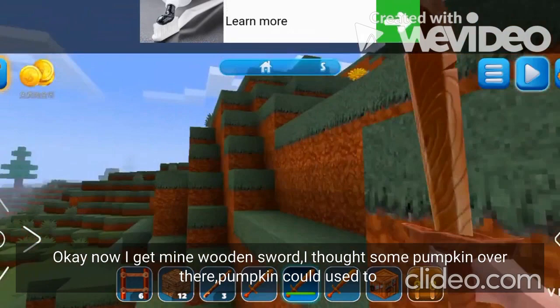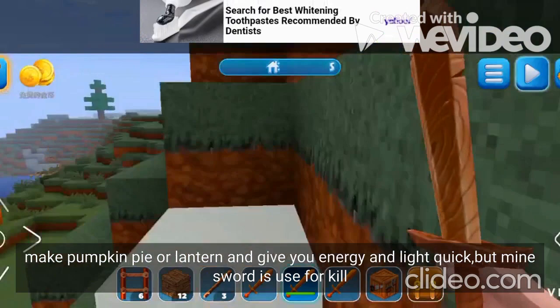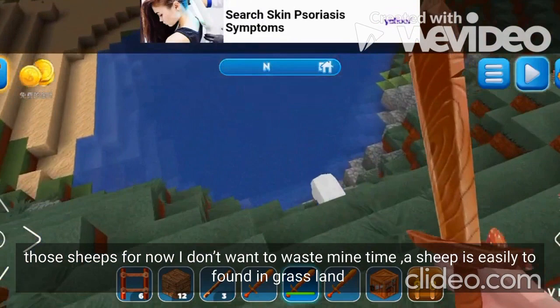I am going to plant some pumpkin over there. Pumpkin can be used to make pumpkin pie, or anything I can use for energy. I might as well plant some for now — I don't want to waste my time.